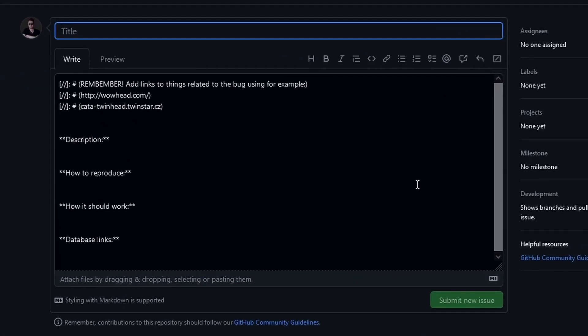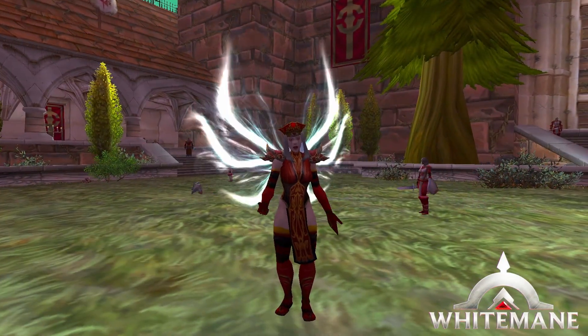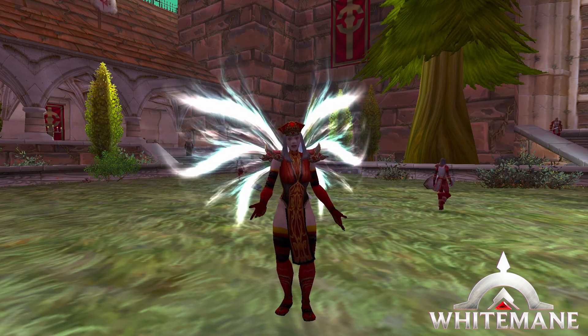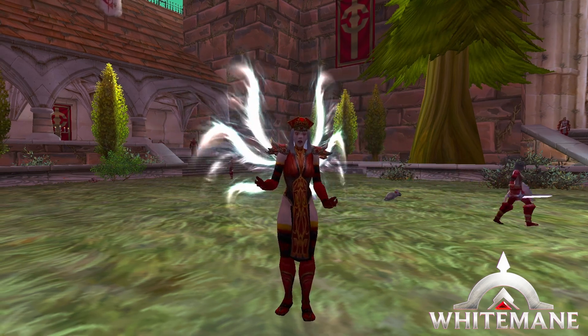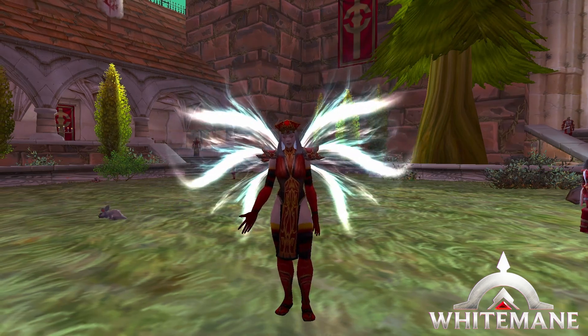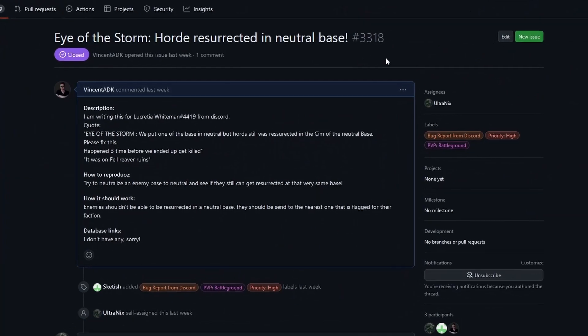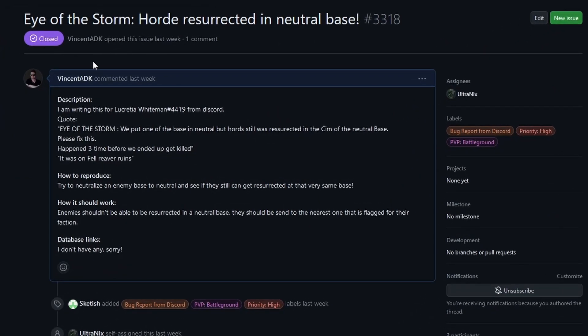As you can see, there is already a template put in place telling you exactly how to use our bug report system. Please follow those steps so we can properly fix these issues for you. It's always appreciated if you can provide some evidence in video or screenshot form — just put your links in the bug report itself. I will show you an example of how a ticket could look like. As you can see, everything is filled out. Just make sure to give as much information as you can and click on the Submit button.